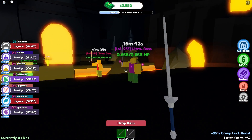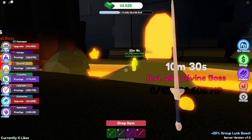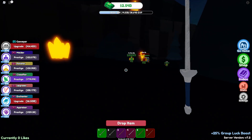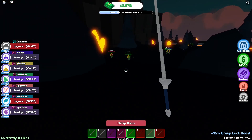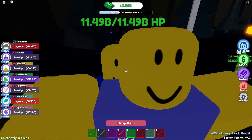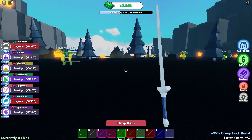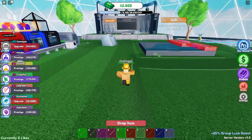We are now one-hitting everything. The ultra boss and divine boss are literally nowhere near a challenge. Super boss — boom, absolutely no problem. There's an extreme boss here with only 55 billion health — dead instantly. There's an insane boss here with pretty decent health, but it basically just disintegrated in my hands because of the pure power of this sword.